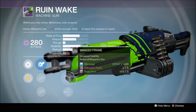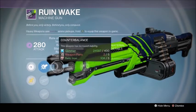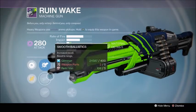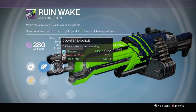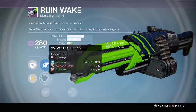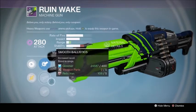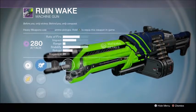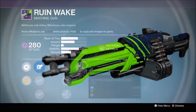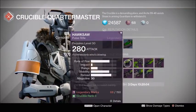There are a lot of different ways you can run this weapon. You can run CQB Ballistics with Braced Frame to max out stability, and Counterbalance makes it a monster while stationary. Or you can run Smooth Ballistics or Field Choice for more range while relying on Counterbalance for stability. You can also run High Caliber Rounds to stagger enemies or Armor Piercing Rounds. This is a really solid weapon - definitely try to pick up the Hawksaw since it's basically god roll, and get the Ruin Wake too.